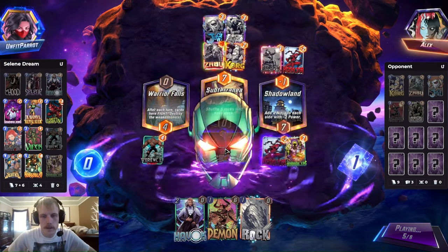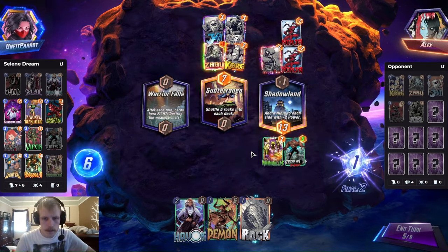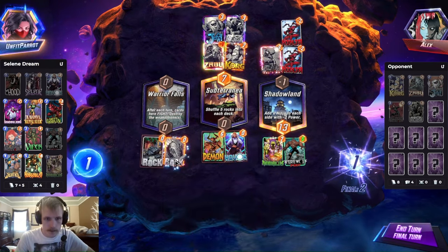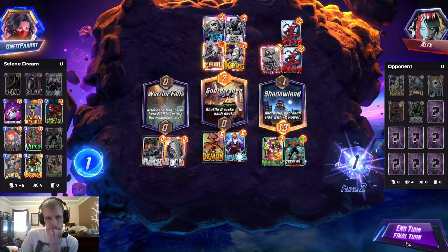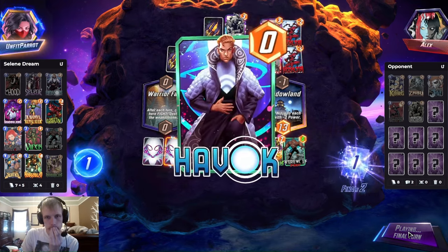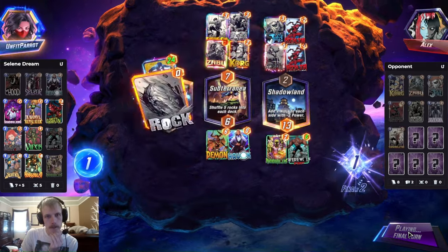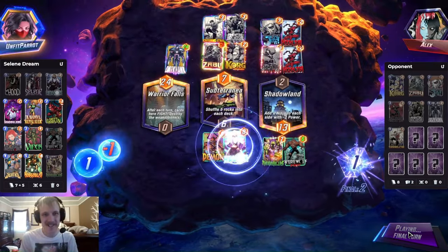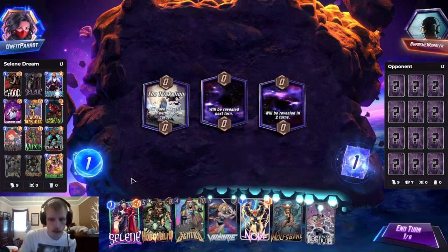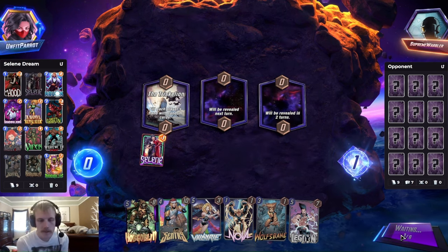This looks really good. We're filling the middle. And honestly, this Demon will probably win us mid unless they commit to it right now. So they have Jeff. We have to do this because we drew three rocks, but we might be okay. We'll see how much power they can put mid — if they can put 6. Dark Hawk wins them there but then that's not enough. Nice — even with the Dark Hawk and Subterranea, we still won that. We got Selene and the Hobgoblin. Hopefully we can get Ravonna.